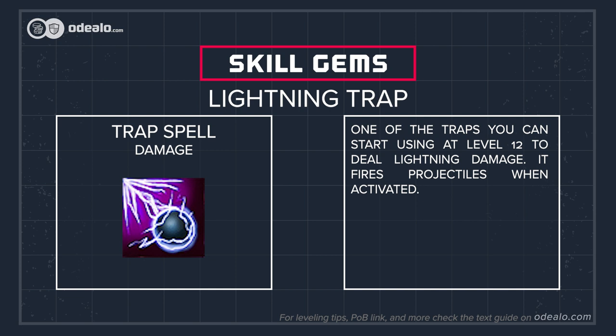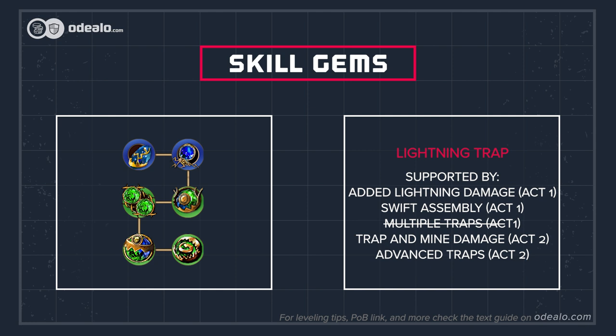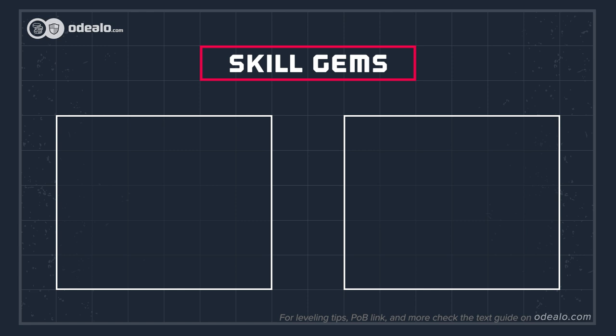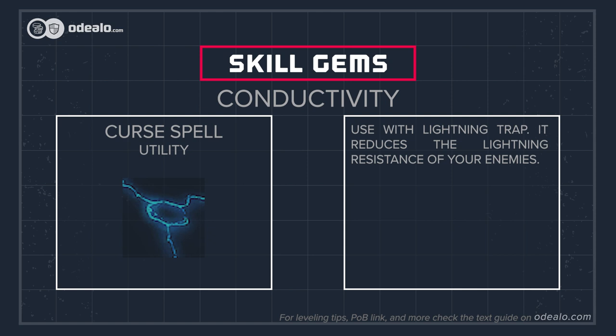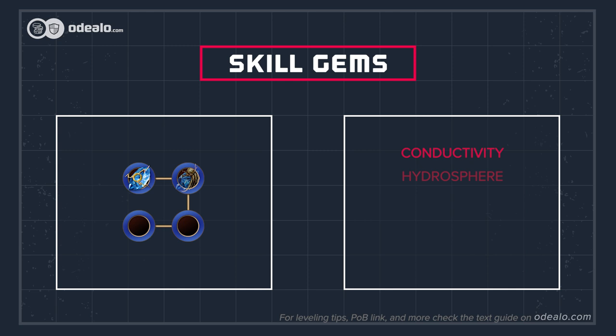Lightning trap is an alternative choice that distinguishes itself by its very large area of effect. Upon activating, it fires multiple projectiles in all directions which are able to hit opponents far away. It's the best option if your priority is fast clearing, but keep in mind that it's really good only after getting an extra pierce for these projectiles. Lightning trap also has the Vaal variant, which can be used alongside Lightning Spire Trap at level 28. These are stationary spires that deal lightning damage around them. Link it with Swift Assembly, Multiple Traps, Added Lightning Damage, Trap and Mine Damage, Advanced Traps, Inspiration, Lightning Penetration, and Cluster Traps support gems.